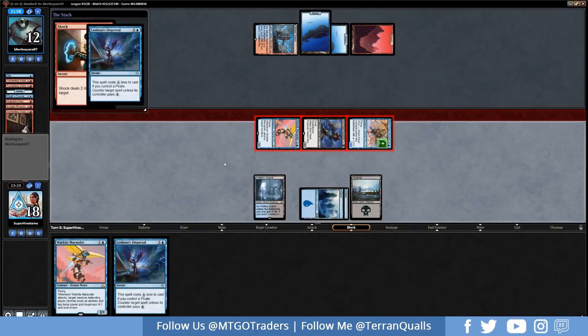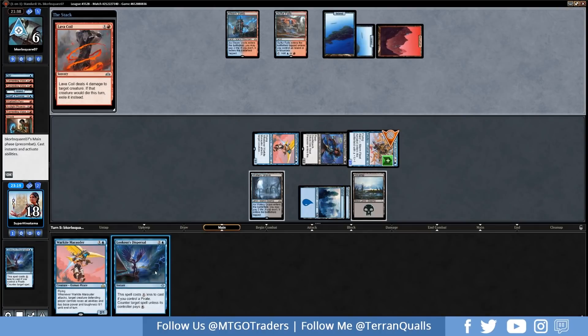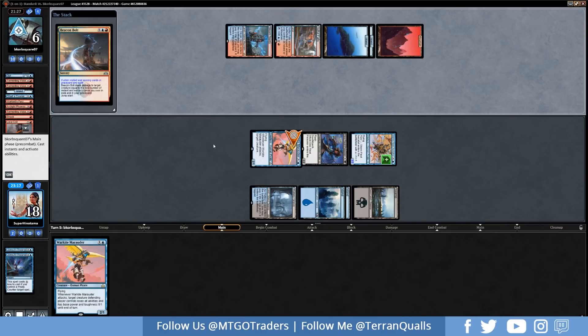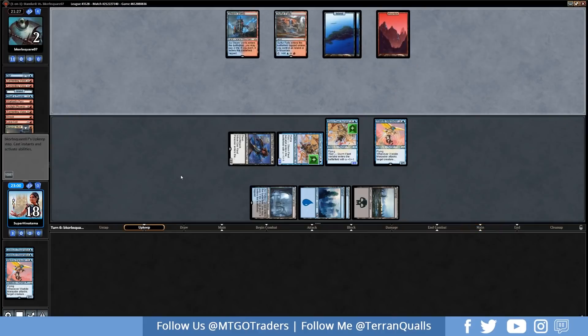We attack in for six trying to drop them to six life. Opponent plays Shock — we counter it with Lookout's Dispersal since we drew into one, holding up another. Opponent may think we used our only counter. Then they play Lava Coil, so we counter that with our second Lookout's Dispersal as well. Beacon Bolt from the opponent follows — no problem, we get in for four, dropping them to two.